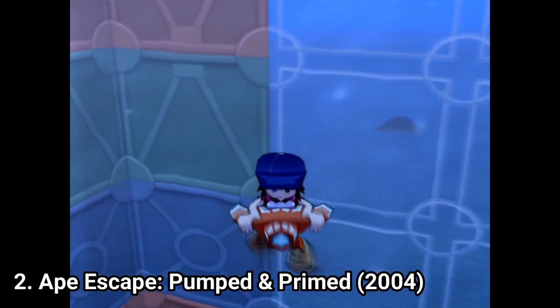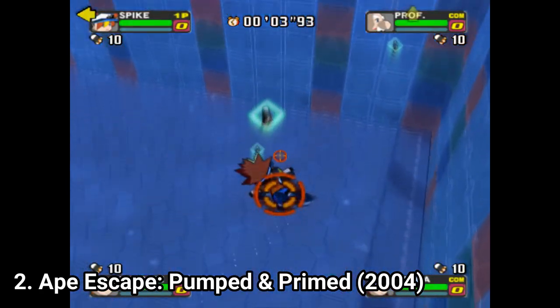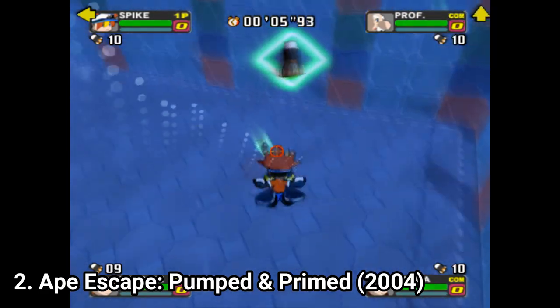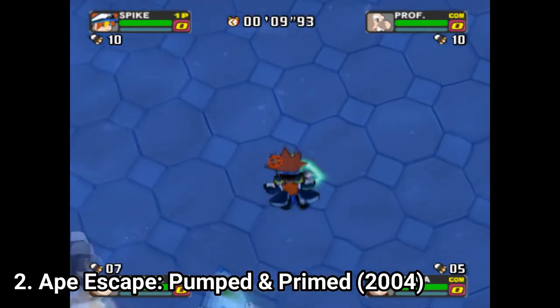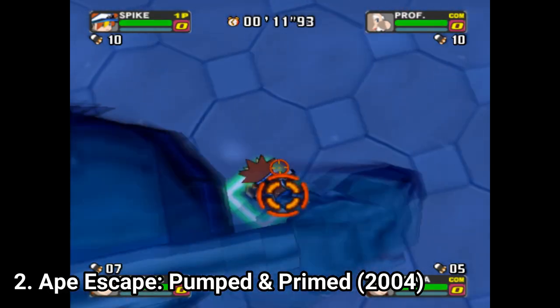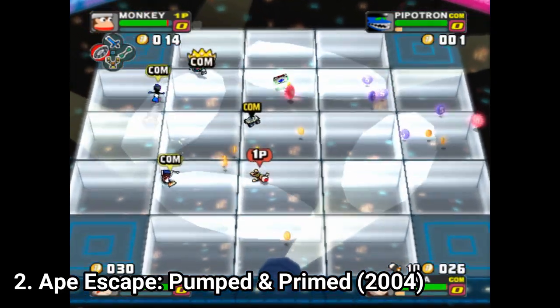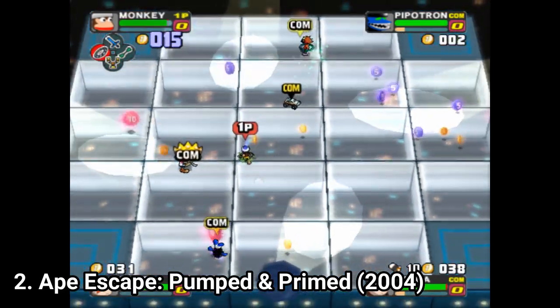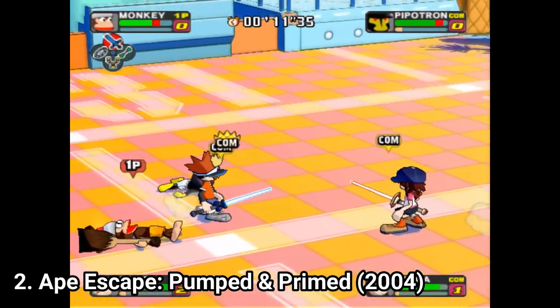Ape Escape Pumped and Primed is a party game, and on paper the game sounds good, but you'll see when you play that the game gets boring really fast. It's nice that you get a story, and usually in party games it's nice to have a story because it adds fun when you play alone. But here, no matter if you play the story alone or with friends, the game just isn't party enough.